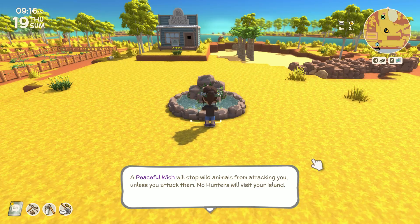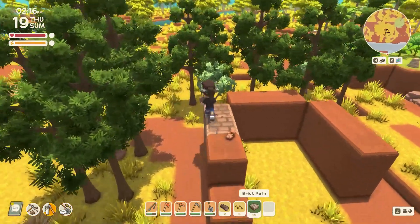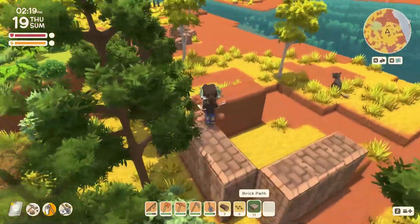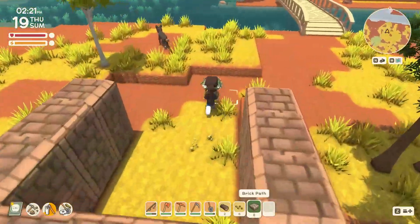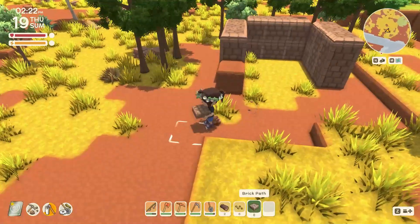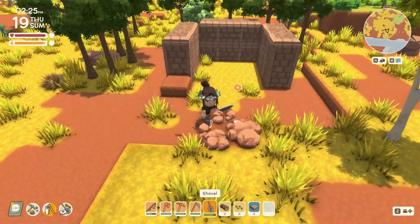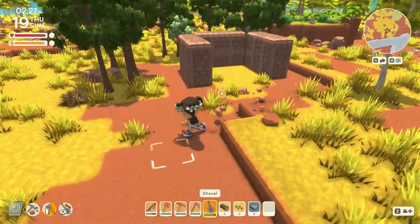Peaceful wish — so no hunters will visit your island. I think that means Ted Sully won't come. I don't think it affects Santa Claus in December, but we'll see. I also made this little area for the mines — just a little box here, a four by four square, with a three by three where the mine will go. We'll obviously decorate around here eventually. I'm just doing little updates here and there because of the lack of decorations right now.